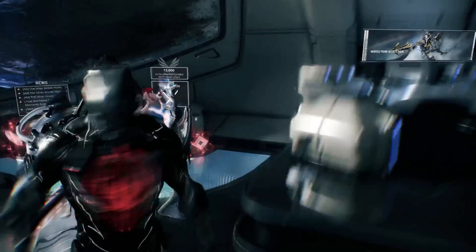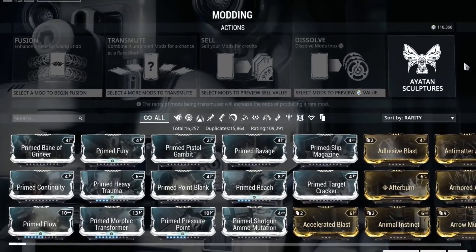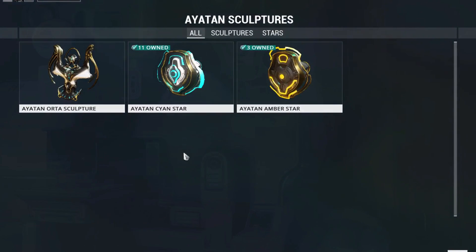Once you have a sculpture and some stars, you can finally start to add value. To do this, go to the mod section of your ship. Once there, click the Iotan Sculptures panel, and you'll be presented with a menu showing you all of the sculptures that you've collected so far. Click on the one you wish to modify.